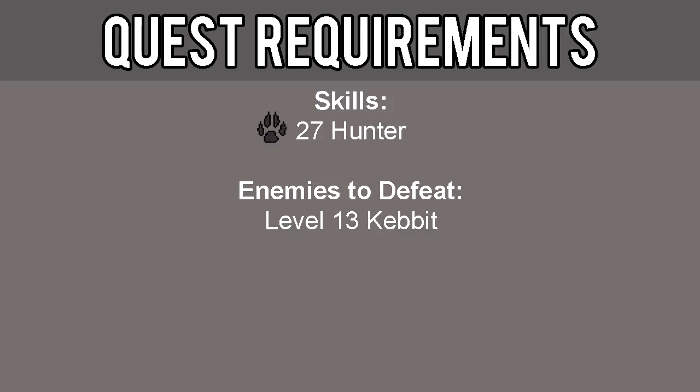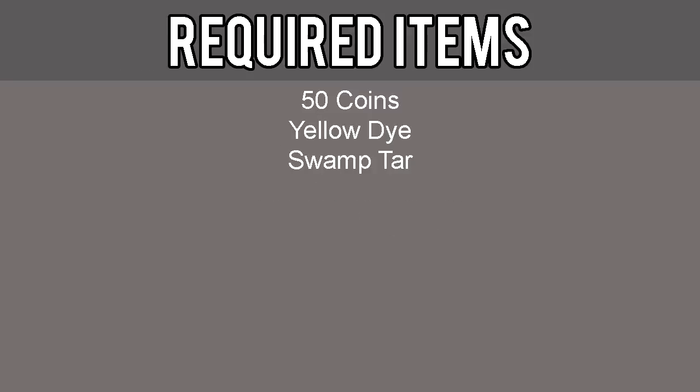The requirements for this quest include 27 Hunter and the ability to defeat a level 13 Kebit. The required items for this quest include 50 coins, yellow dye, and swamp tar.